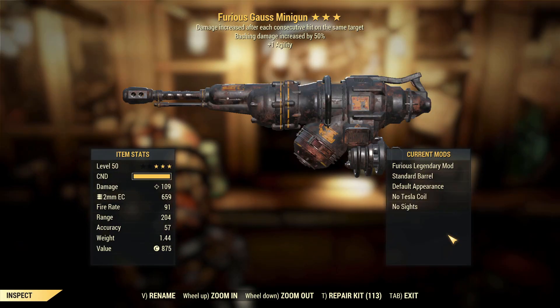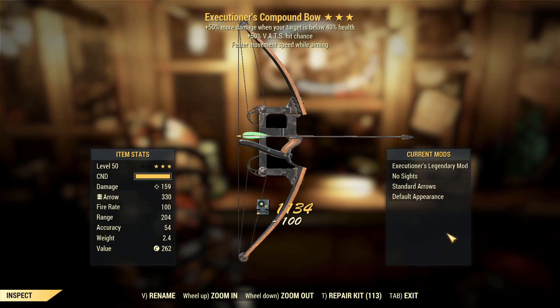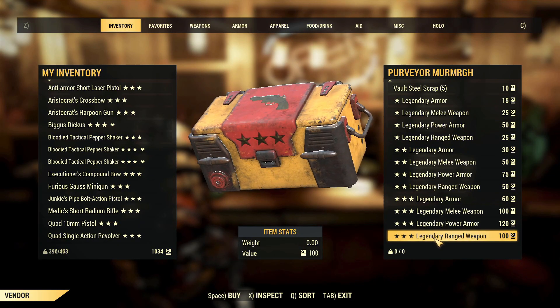Furious Gauss minigun, bashing damage, one agility. It's the best Gauss minigun I've ever got, if that's anything to go by — not particularly great mind you, but still the best Gauss minigun I've got. I really should craft some at some point. Executioner's compound bow, VATs hit chance, faster movement while aiming — this one's actually not bad for a compound bow. Might play around with this at some point.